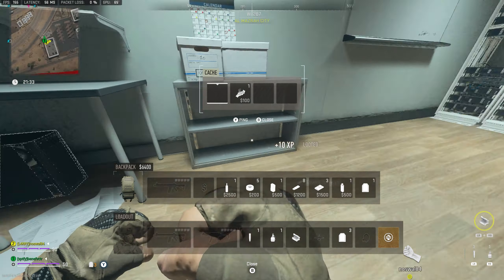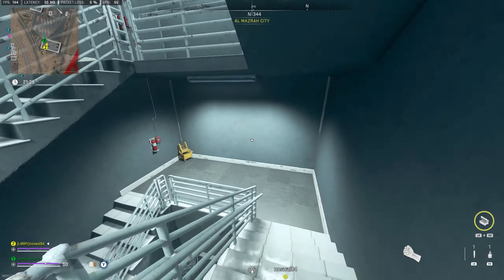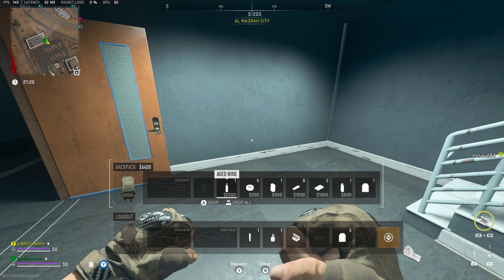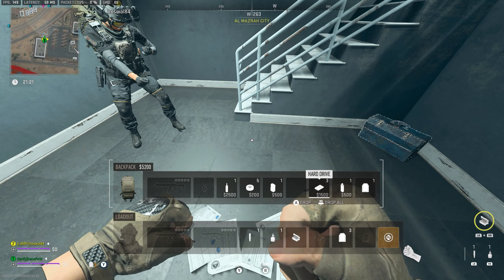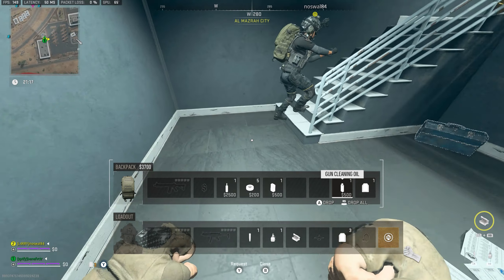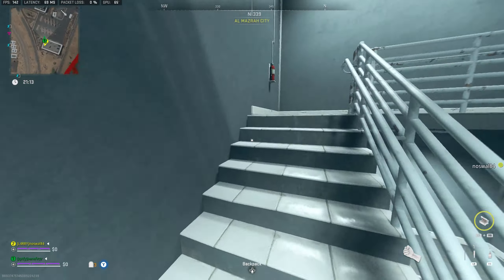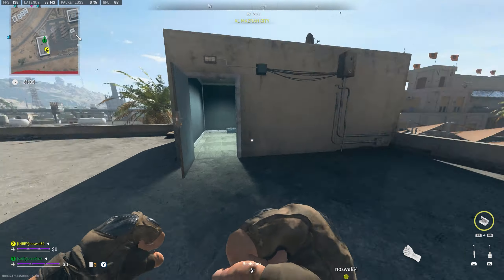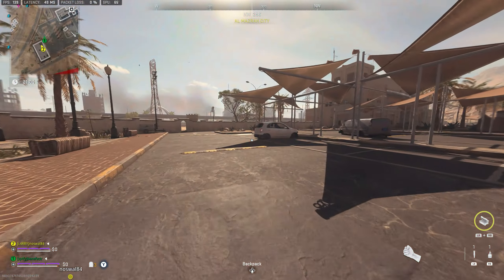Do you need any toothpaste? Nope. I'll give all of them to you — I don't need them. Got an armor plate. Still don't have a weapon — this building is dog shit, man.